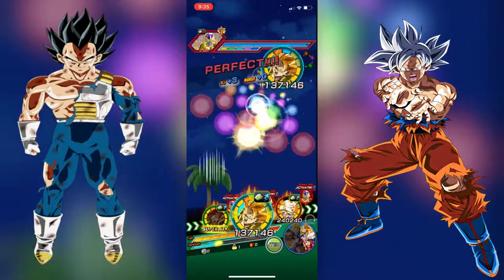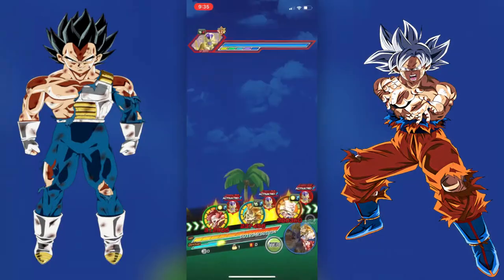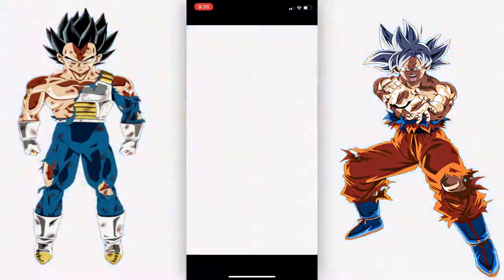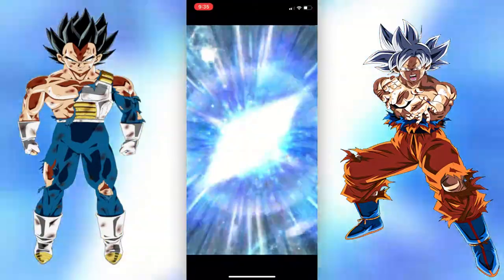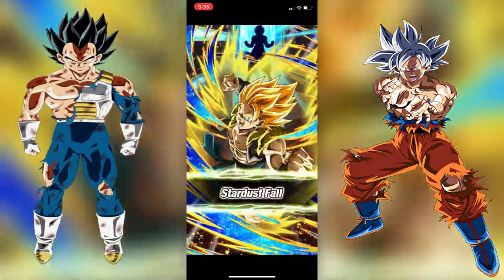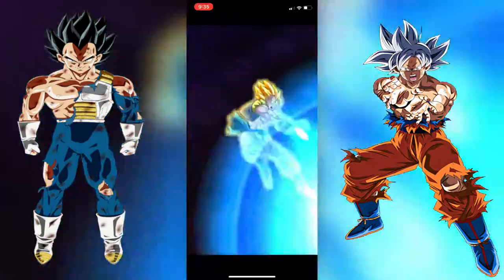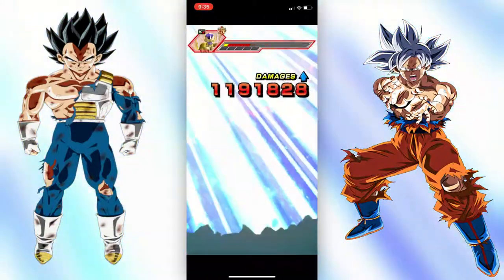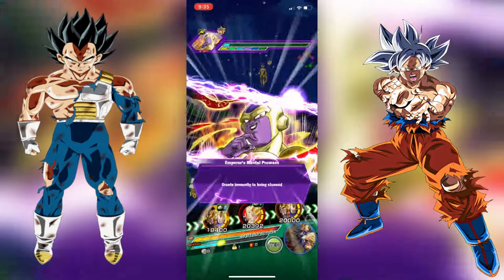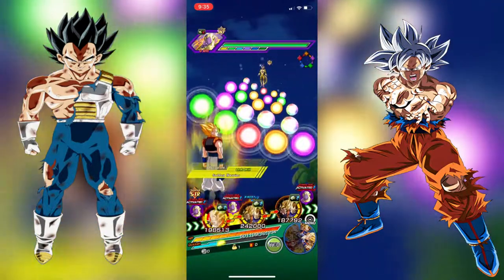We have a rotation here — we got the Super Saiyan 4 Gogeta, the AGL new Super Saiyan Gogeta, and the always wonderful Super Saiyan 3 Gotenks. Attack stat of 1.95 million going in on Frieza. What we're really waiting for is to get the STR Gogeta around again to see what this man can really do. I'll run him on those two teams and try to get him to attack as much as I can, but with how good the teams are now it's just really hard to get him around before the event ends.